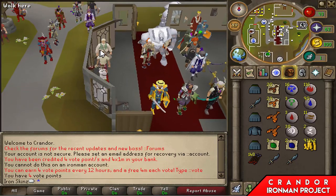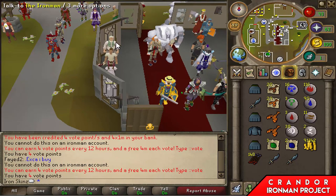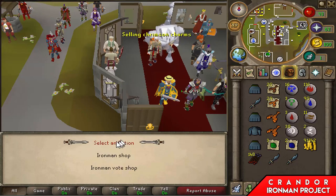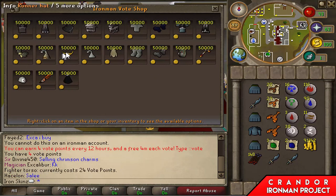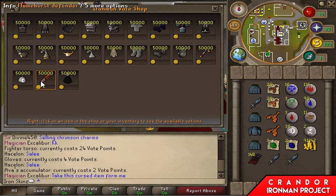Can I access the Iron Man vote shop? Oh yeah, okay. So what can I buy? Torsos - 24? Jesus. Void was the overall goal but that's going to take ages.